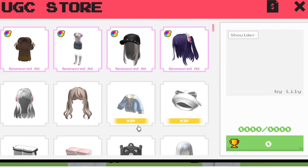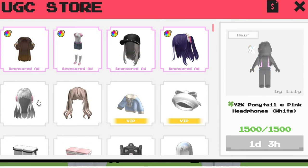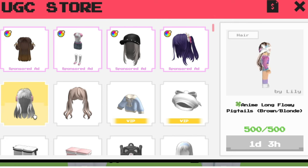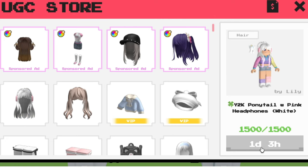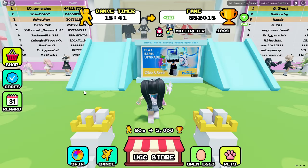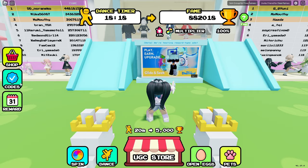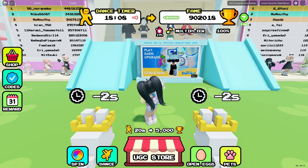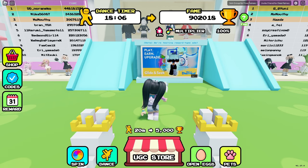Now let's click over on the UGC store. There are two new completely free hair items releasing in the next day: the anime long flowy pigtails with 500 copies, and the Y2K ponytail with pink headphones which will have 1,500 copies. Make sure to get grinding to save up. Also make sure to follow the creator on Twitter, as every other day they post free codes to earn more fame points.